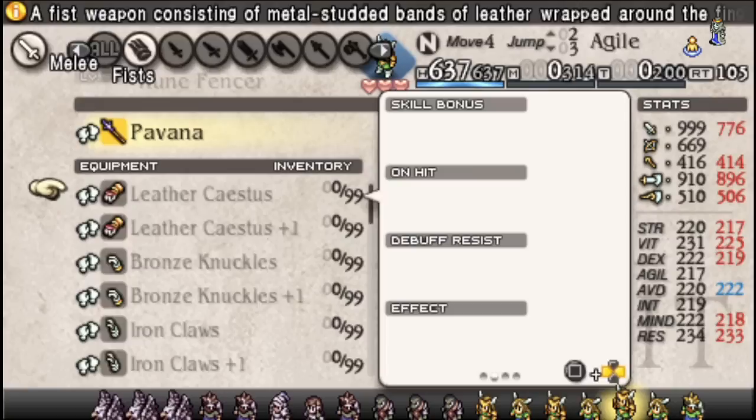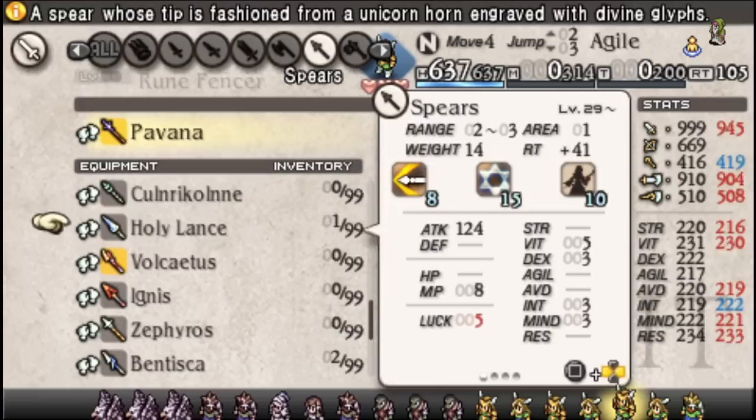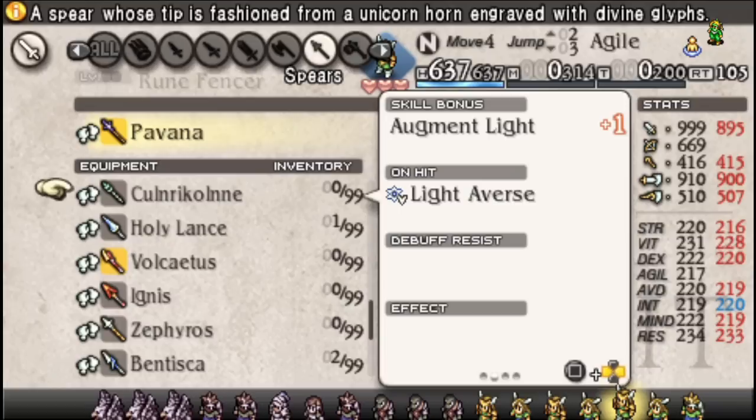A lot of endgame Spears are going to have useful stuff on them. The Colcrium is pretty easy to get. Holy Lance, I feel, is oftentimes even a downgrade depending on your build — you get some extra Vit, Dex, and bonus damage, but you're losing speed, you have a chance to lose the weapon, and you're losing Augment Light for Demonology, which just isn't worth it. Not to mention the Holy Lance just looks dorky as hell.